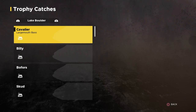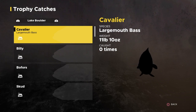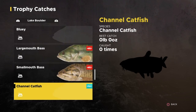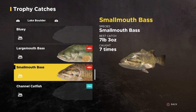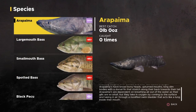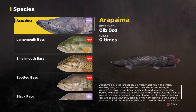Lake Boulder — we already know. But they added more. I've caught a couple 11 pounders off of here before. I think these are all new ones. And they also added an Arapaima — I believe that's how you say it. They can get over 800 pounds, but I believe the biggest one in the game is 500 something. To get that it is DLC — it does cost 15 dollars.